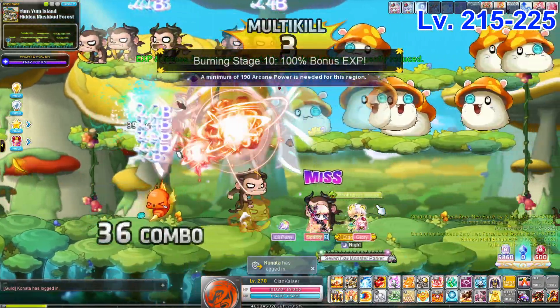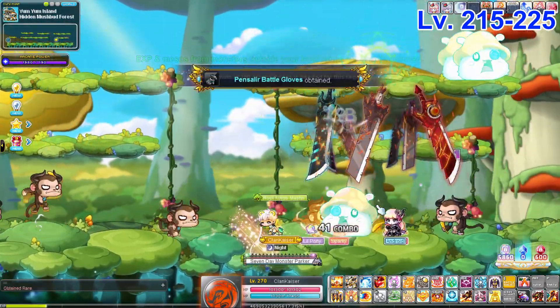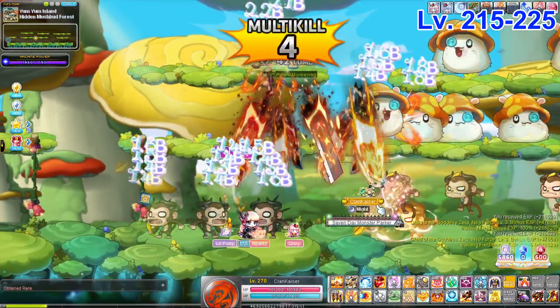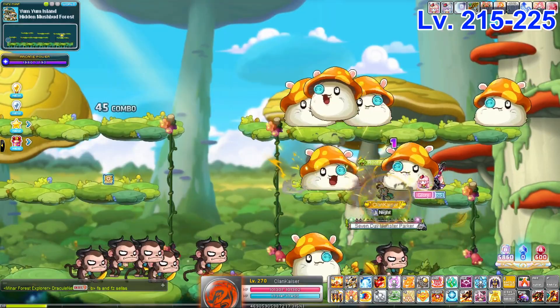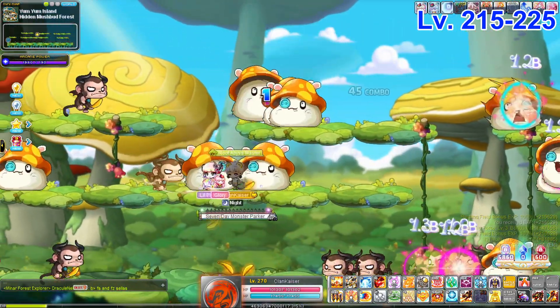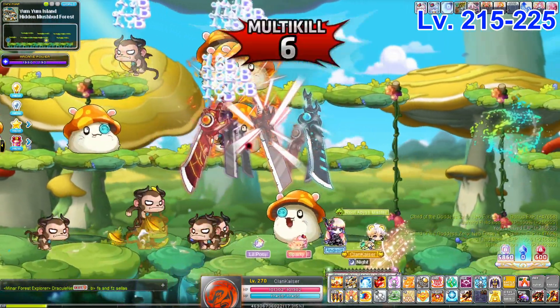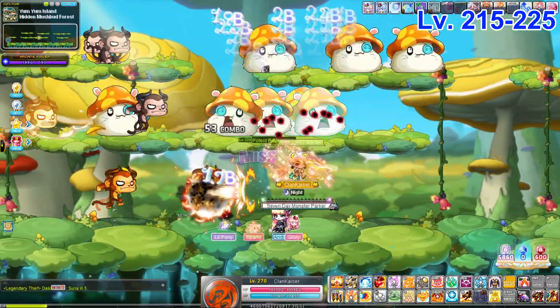Next is the Hidden Mush But Forest — essentially the same as the previous map except there are more platforms. This is great if your class can reach all three platforms. As a Pathfinder, you can summon your Lucid Soul on the right side and use your main attack to hit all three platforms. Dolls also work well here similarly.